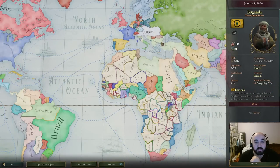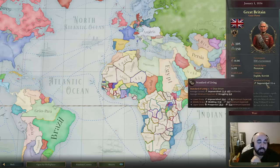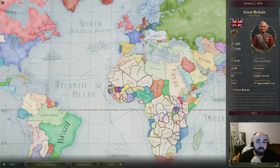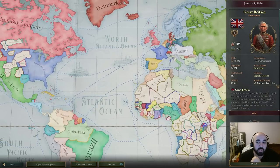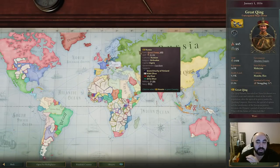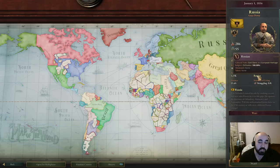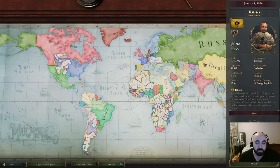Standard of living is not especially important at the start of the game — it's relatively tight across countries. It's slightly an indicator of how much industry you have; Great Britain has relatively high standard of living while Shing has a low one, but it's not the best metric. Cultures and religion will determine what types of lands and peoples you can integrate easily, but this is not especially important to focus on, nor is government.